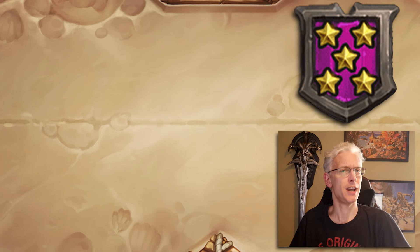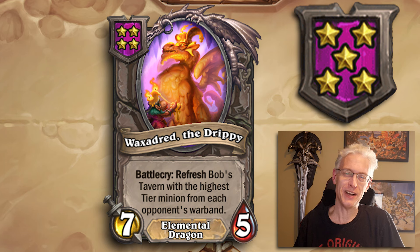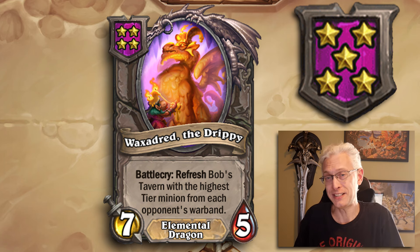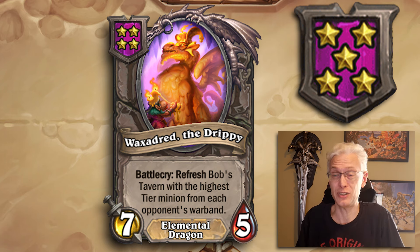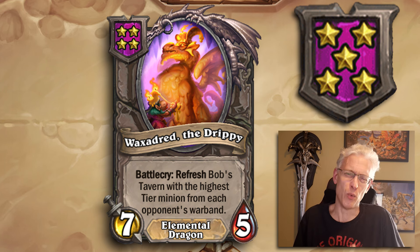Waxadred the Drippy — Tier 5, 7/5 Elemental Dragon. Battlecry: refresh Bob's Tavern with the highest tier minion from each opponent's warband. Whatever their highest tier minions are, you get a copy sitting in the shop. The later in the game you play this, the better — sitting around turn 9 or 10 when two or three people have Tier 6 minions, you slam this thing down. If even one opponent has a great Tier 6, you play this and now you've got a copy too. I don't know if it's currently in the game, but Waxadred is fun and a good card to boot.